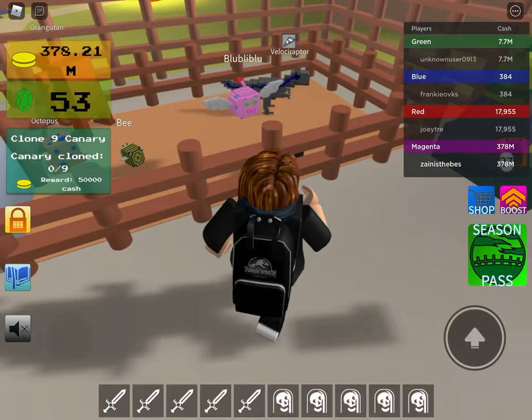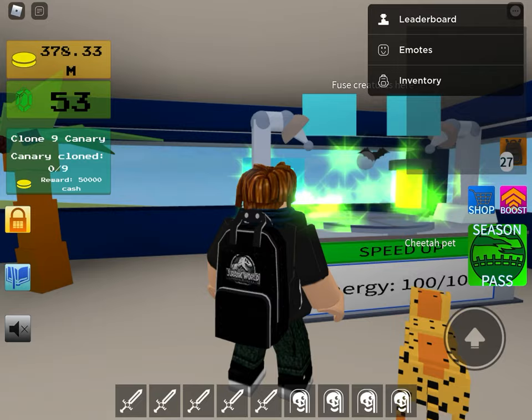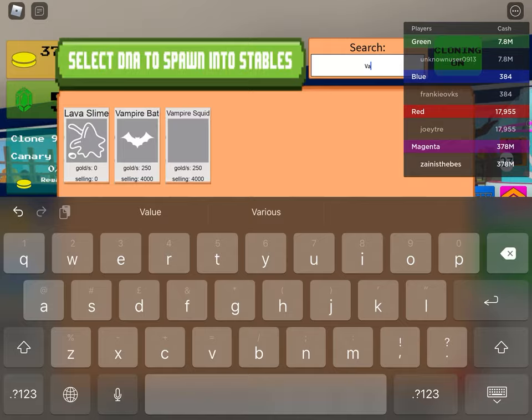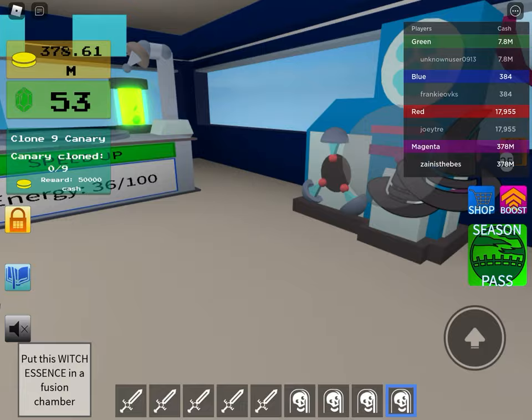The first one — you'll need the Octopus and the Vampire Essence to get the Vampire Squid. The stats on it are 250 gold, and that's how you get it.